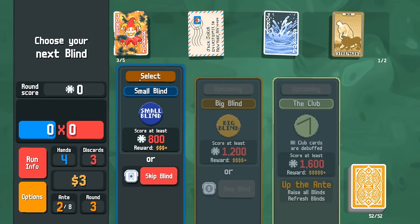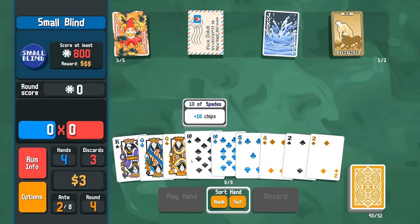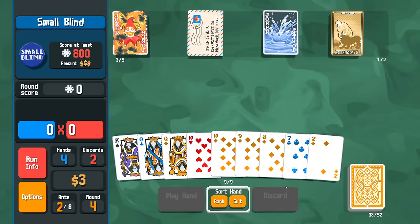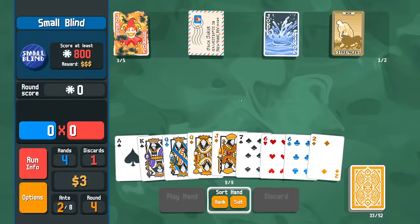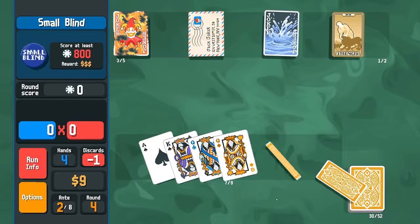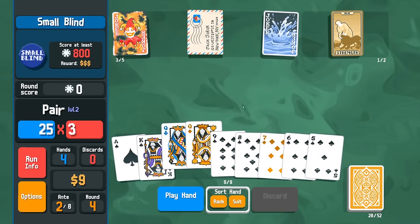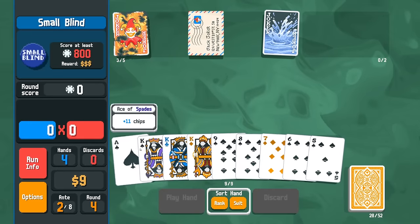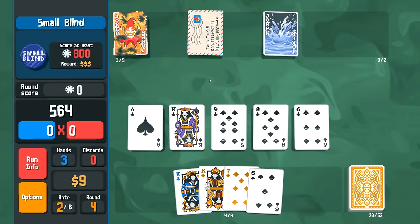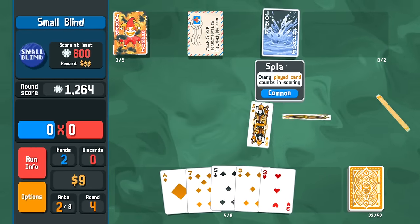Clubs are debuffed on this ante. We do get a Mega Buffoon pack on the next blind, so we'll probably take that. We can create two more kings — I like the sound of that. I forgot we have Burnt Joker — whoops! We should only be discarding high card stuff. Regardless, I'm going to turn these into kings and play a flush.